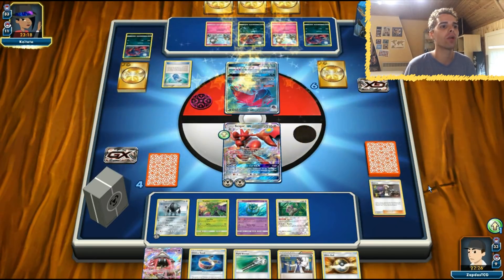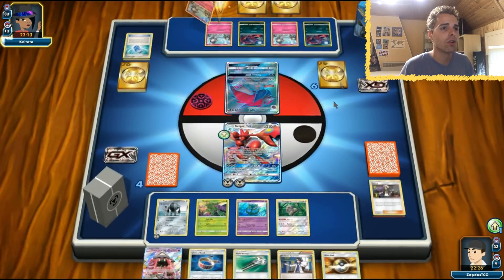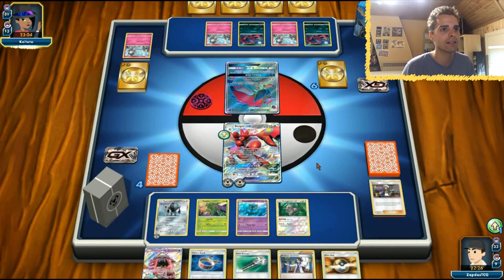Choice Band in hand, Sycamore coming, energy coming, so Zoroark is going down. Zoroark can only deal 90 damage — that's a two, actually three-shot without Choice Band. We see nothing to worry about there, and the opponent isn't giving up immediately, which I do like.